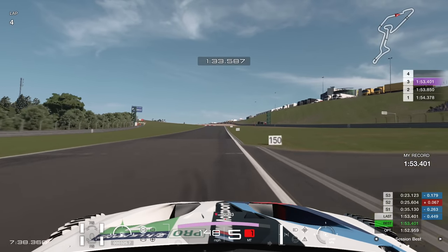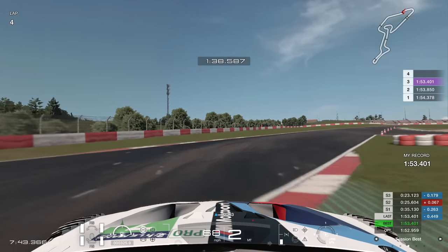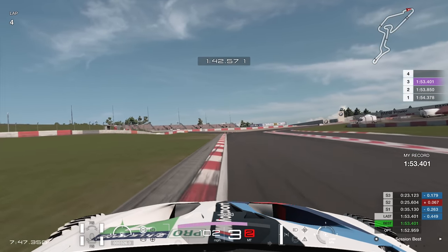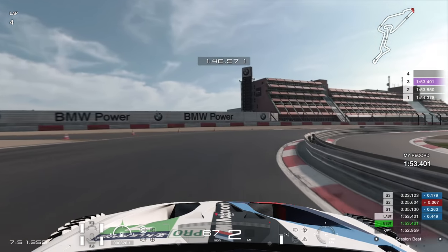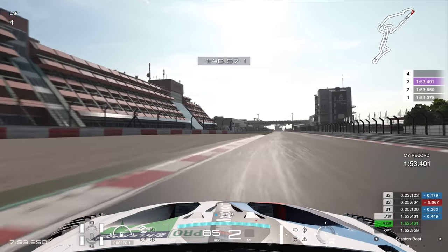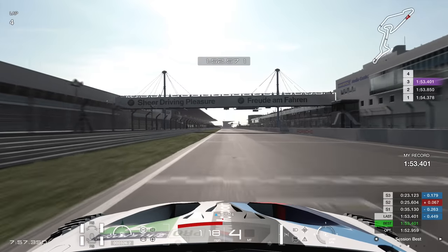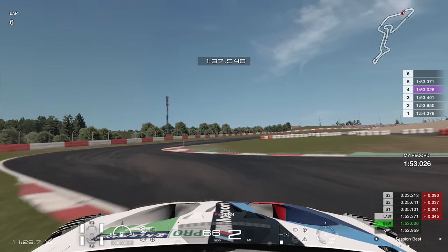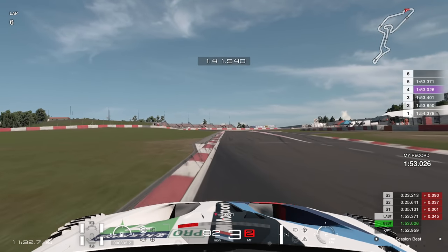So we are up by about four tenths coming into the final chicane, which is make or break on the lap — absolutely abusing the track limits, just keep a pixel on the curb and you're alright. Into the final turn, driving out to the outside, making the most of the runoff on the exit. Short drive to the finish line: 53.0. Not too bad at all, I'll take that.